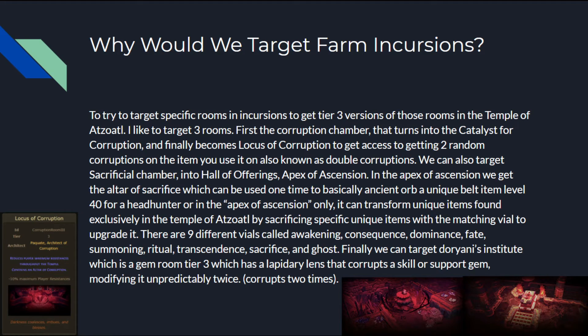Other rooms I like to target farm: the Sacrificial Chamber, which turns into the Hall of Offerings, which turns into the Apex of Ascension. In the Apex of Ascension, we get the Altar of Sacrifice, which can be used one time to essentially ancient orb a unique belt item level 40 for a Headhunter — not guaranteed, but you can gamble for one. It can also transform unique items found exclusively in the Temple of Atsoul by sacrificing specific unique items with a matching vial to upgrade it. There are nine vials: Awakening, Consequence, Dominance, Fate, Summoning, Ritual, Transcendence, Sacrifice, and Ghost.